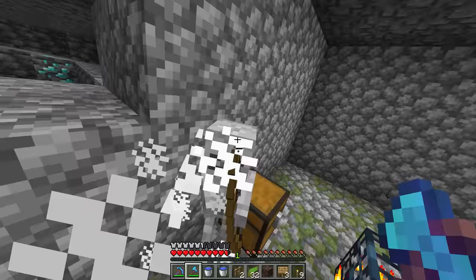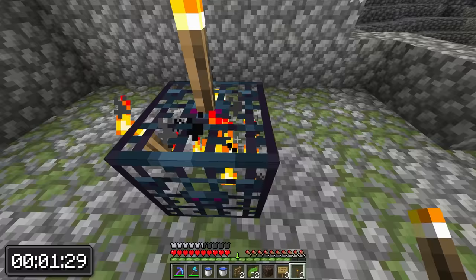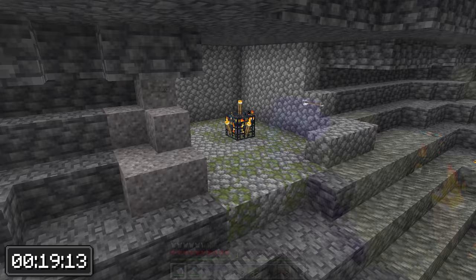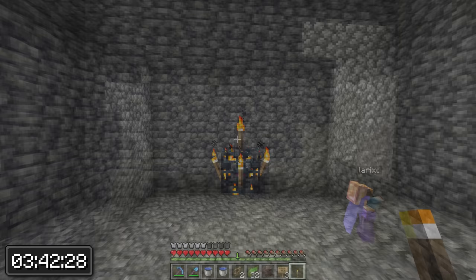Moving on to the 10-minute farm now. This one is gonna be the famous spawner XP farm. First we need to find a spawner, and this one here will work just fine. Now I can start the timer. Light up the spawner so no mobs can spawn, then start expanding the room around the spawner so that the skeletons have more room to spawn in. When done, the room should be 9x9 and 5 blocks high — so 2 empty blocks above and below the spawner. This is the optimal size when building a spawner XP farm. When the room is done you will need to add some more lights.